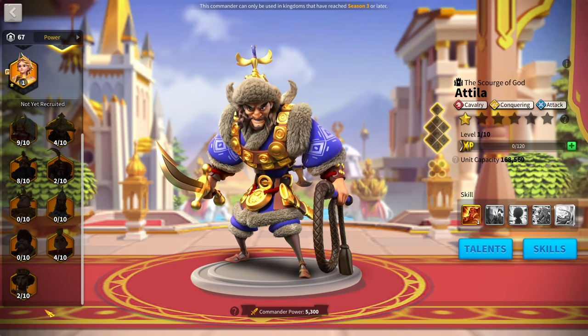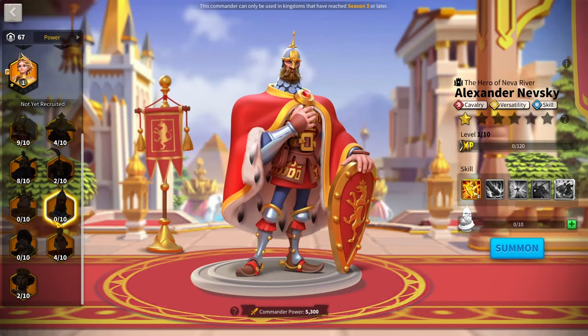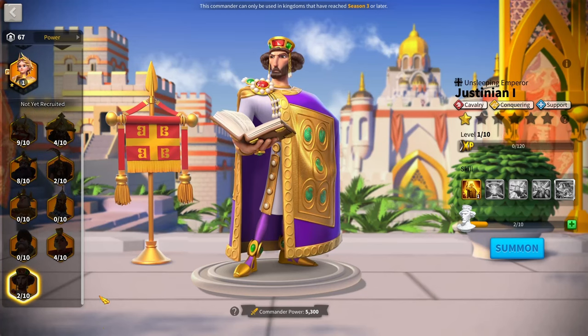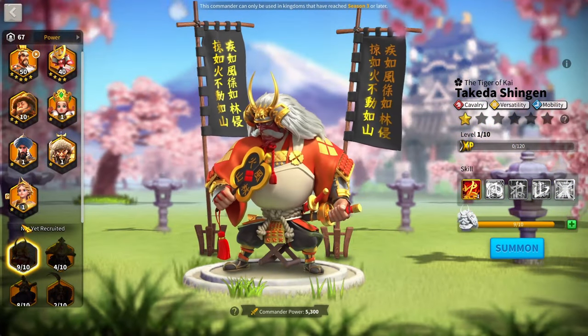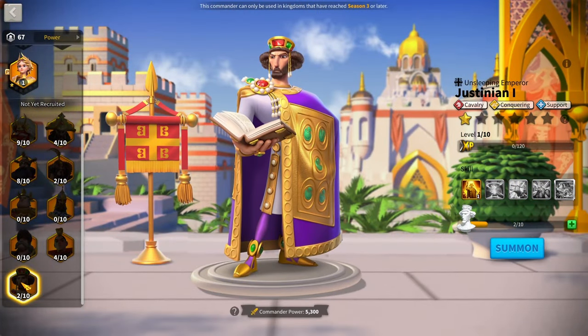Another combination worth mentioning is Attila with Justinian — a weirder combo I've seen done a few times that works okay, though it's not my number one pick. Same with Attila-Nevsky; both are anti-swarm rallies with some DPS. They have their uses but are pretty rare to see. Mainly stick with Attila-Takeda for counter rallies and city rallies, and Nevsky-Justinian for rallying flags, forts, and passes.